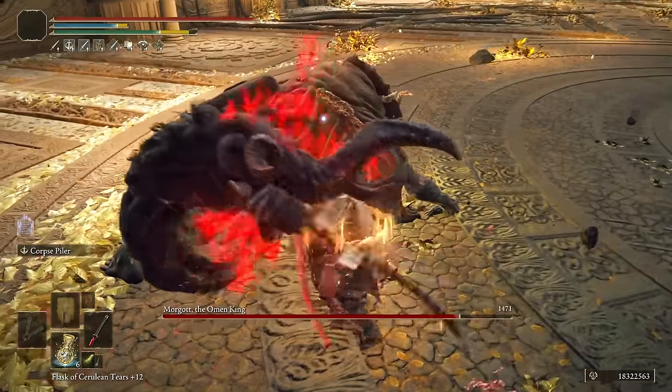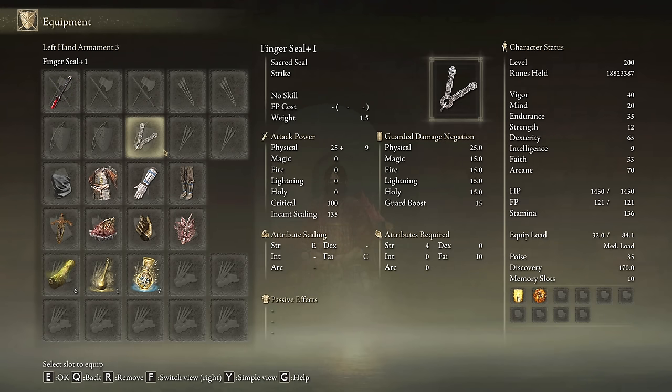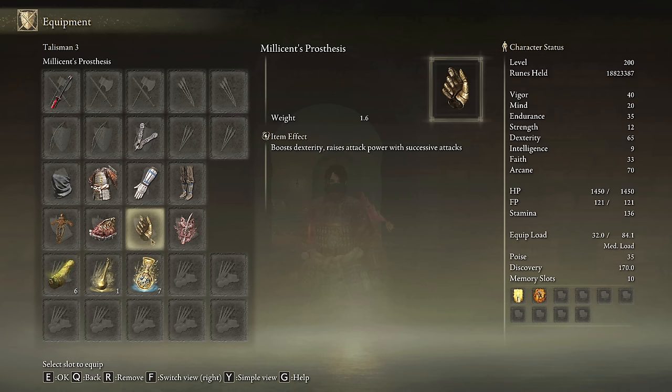Today it managed to get into the top 5 of the best weapons of this game. We need Rivers of Blood on plus 10 and any seal we have available to cast our main buffs. I am wearing the White Reed set with the Bandit Mask — I think it goes crazy with this build. The best talismans for this build are the Ritual Sword Talisman, the Shard of Alexander, the Millicent's Prosthesis and the Rotten Winged Sword Insignia. The Fire Scorpion Charm is a good alternative as well as the Lord of Blood's Exultation.